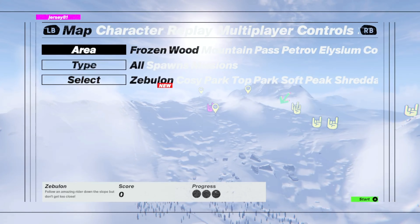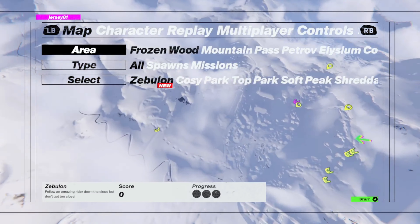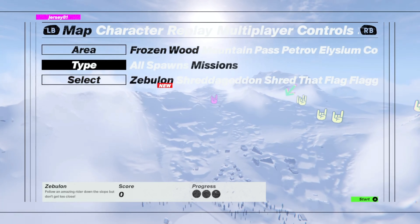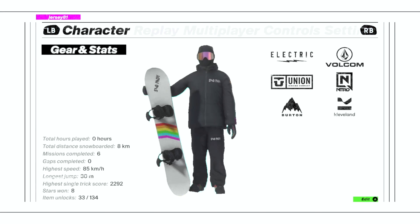Once you get booted into the game, this is what you'll be presented with. There's a ton of areas you can unlock on this mountain, which is pretty impressive — the game is a pretty good size. As far as type, you've got your all, your spawns, or your missions. Once you select those, you come down here and select where you want to spawn, either on a mission, at a park, or a spawn point. There are a lot of open-world aspects.